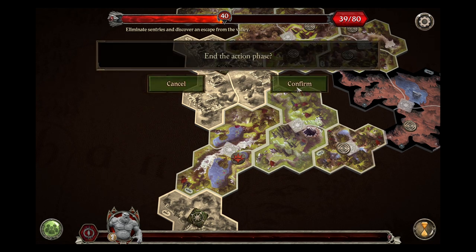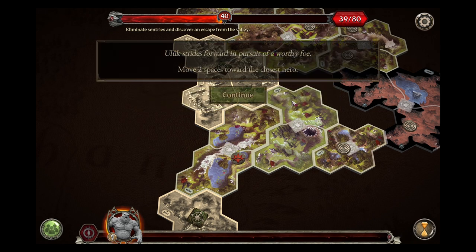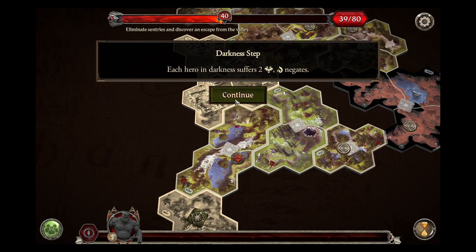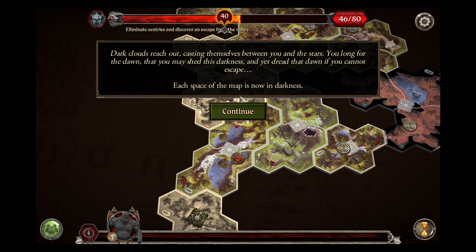End the action phase. Shadow phase — Great Troll Yulek pulls against his chains and the orcs try to rein it in. Attack Aragorn or the closest hero. With a move of one he is unable to reach anyone — so no target. Strides toward in pursuit of a worthy foe — moves two spaces toward the closest hero, that will reach Aragorn. Things just got bad. Darkness step — no one is in darkness. Shadow deepens — threat increases by seven. Dark clouds cast themselves between you and the stars. You long for the dawn and yet dread it if you cannot escape. Each space of the map is now in darkness.